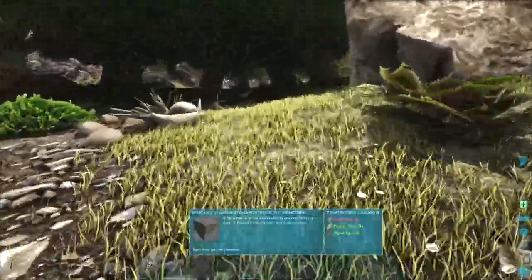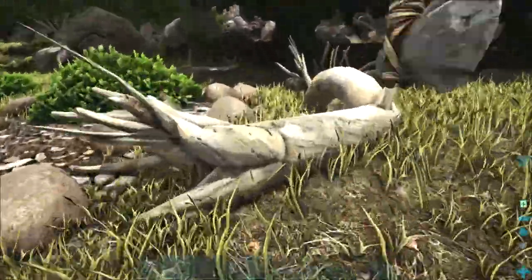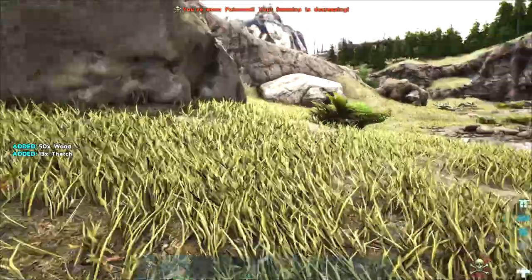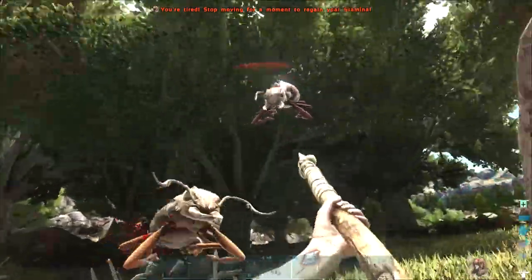You may have wondered, what is a Titanomyrma? A Titanomyrma is a flying bug, or a buggy on the legs.